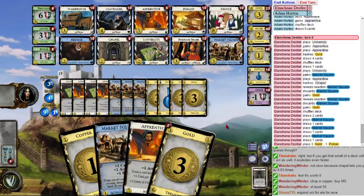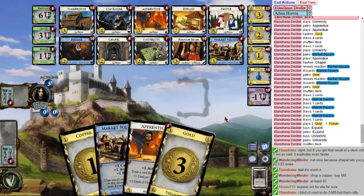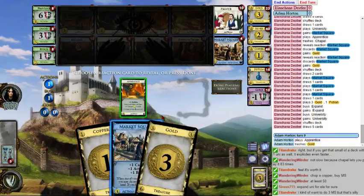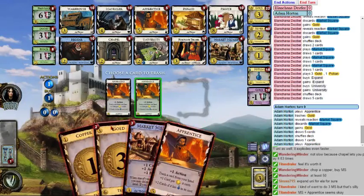They're talking about things that aren't buying as many Apprentices as possible on every single opportunity you get. Nothing is like Apprentice — nothing would be better than any other possibility you could do. Do not reload, thank you. I am going to Apprentice the Potion — I don't think I need it anymore.